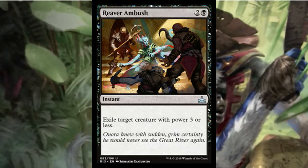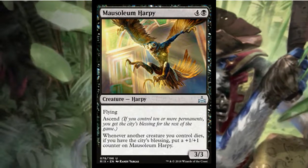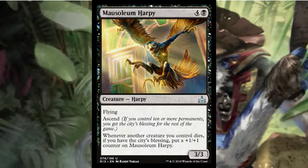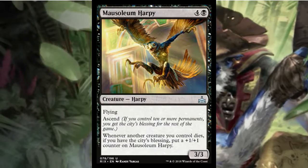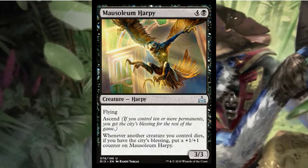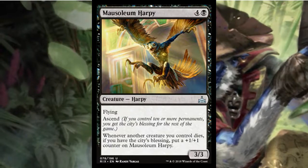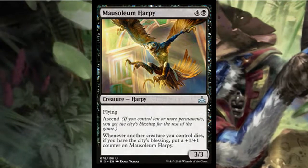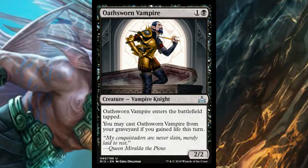Mausoleum Harpy is a 3/3 flyer for five mana with ascend. Whenever another creature you control dies, if you have the city's blessing, you put a +1/+1 counter on it. Getting more power and toughness in the air is never a bad thing. A 3/3 flyer for five isn't amazing, but long term with ascend — as other creatures die, it gets bigger and harder to deal with. Pretty good.